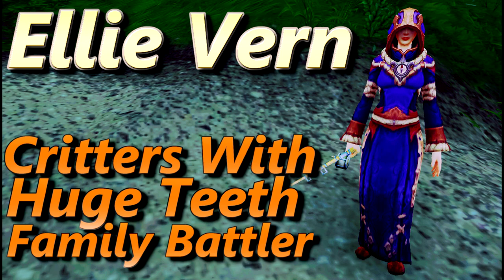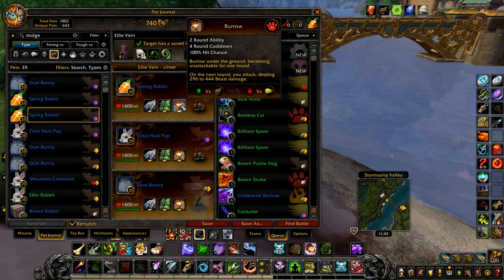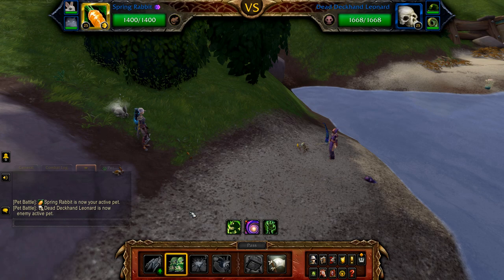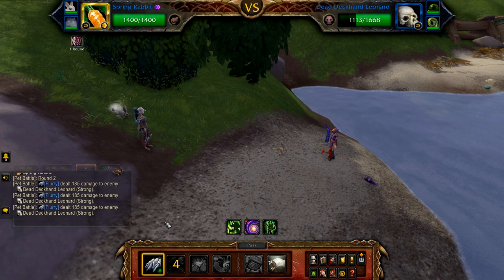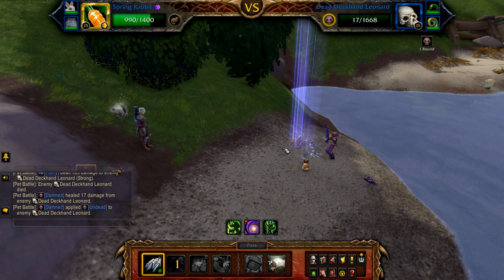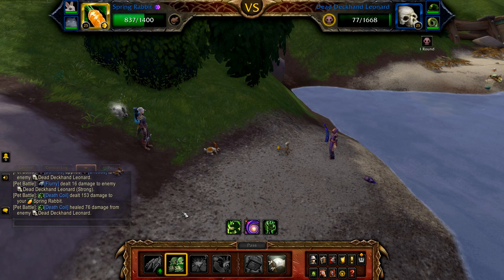Now for Critters with Huge Teeth. Your first pet is a spring rabbit with flurry, dodge, and burrow, and then any two rabbits with a speed above 317, all with flurry, dodge, and burrow. Start with dodge and use this on cooldown, otherwise flurry until Leonard enters his undead round. If swapped out by sweep, follow the same priority. If you want to avoid being slower than Leonard, make sure your highest health backline pet has a speed above 330. When Leonard is in his undead round, dodge if off cooldown, otherwise burrow.